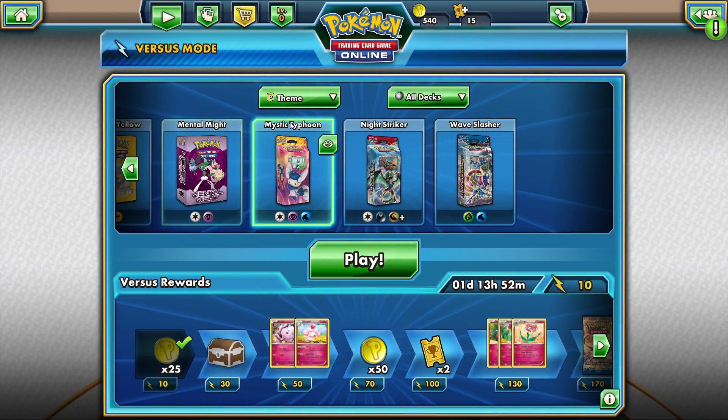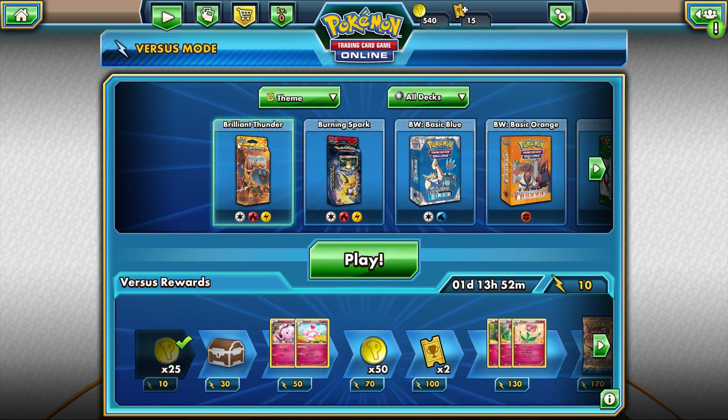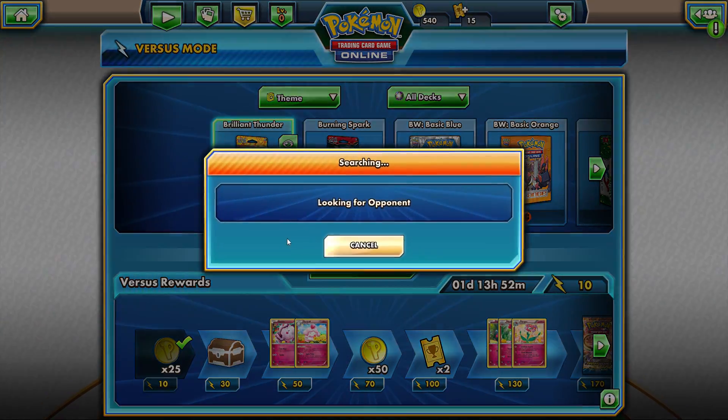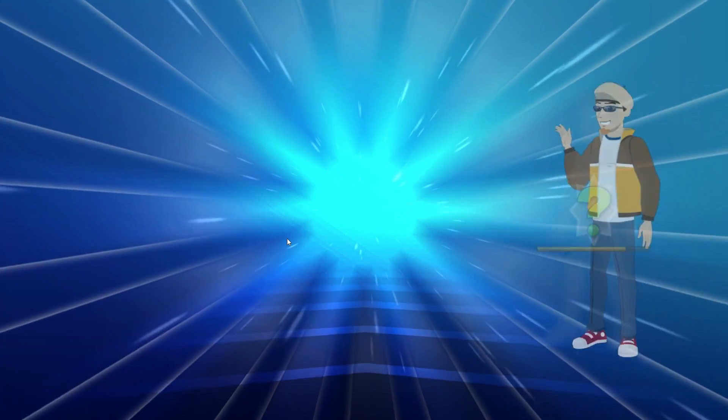I just got to actually find it. There's my Mystic Typhoon deck. Where is my Brilliant Thunder deck? It's sorted alphabetically. There's Brilliant Thunder — it's got normal, fire, and electric force. Let's go ahead and hit play, see how long it takes us to find an opponent. Hopefully it's pretty quick. And it looks like it was.